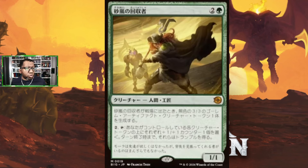Sandstorm Retriever costs two colorless and a green — it's a 1/1 human artificer. When it enters the battlefield it creates a 3/3 colorless golem artifact creature token. You can pay two and tap it to put a plus one plus one counter on each creature token you control, and they also gain trample until end of turn. So you're really paying three mana for a 1/1 plus a 3/3, which is effectively four power and four toughness between two creatures. With other golem-making cards in standard, this could see some play — a neat card.